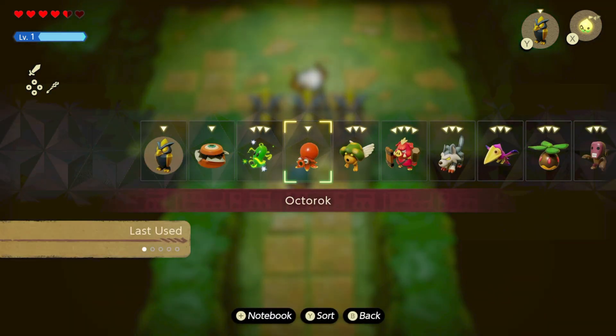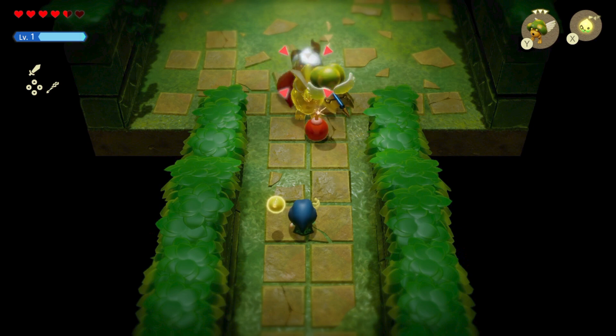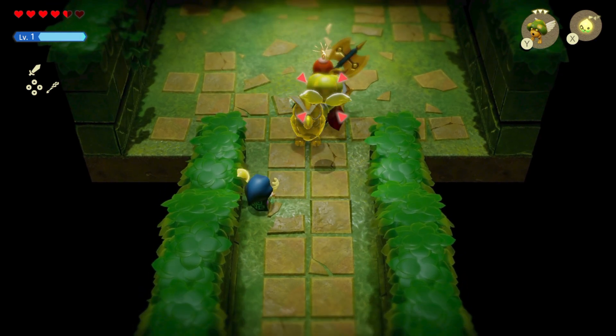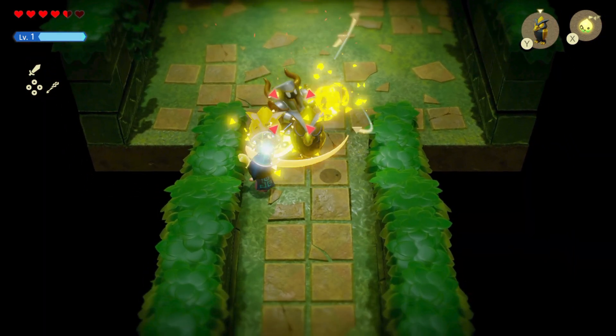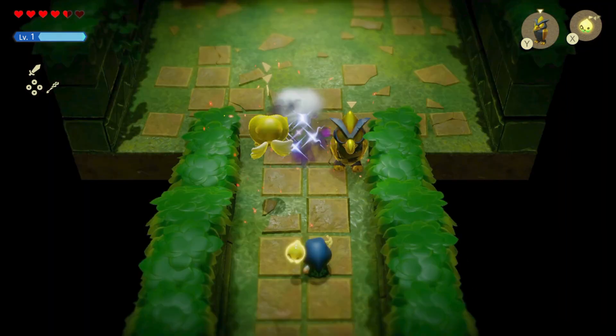You see he gets stuck. That spin move can be annoying but with the statues blocking him we just drop bombs right on him. He gets stuck and can't do anything - this is the easy method I found to kill him.